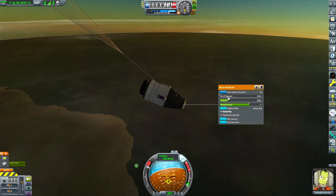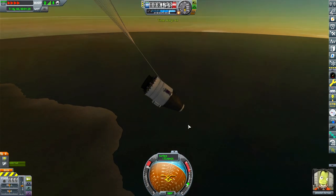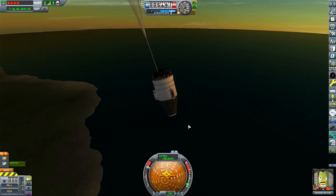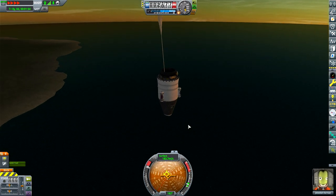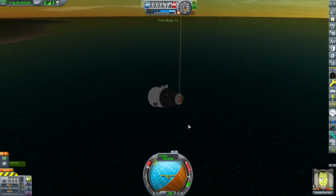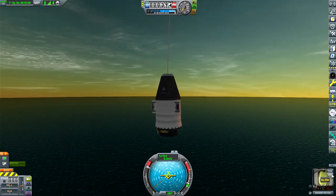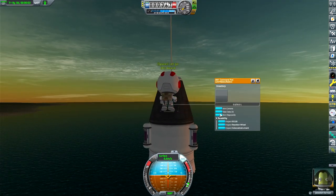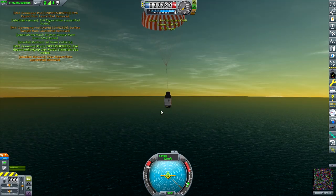For those of you wondering, I'm running Scatterer as well as Environmental Visual Enhancements to get these clouds and the prettier sunset and whatever. So I'm just going to time warp. This was a pretty basic mission — we're going to grab our mystery goo. What I should have done is pop our chute, we're going to set that, and then come down.